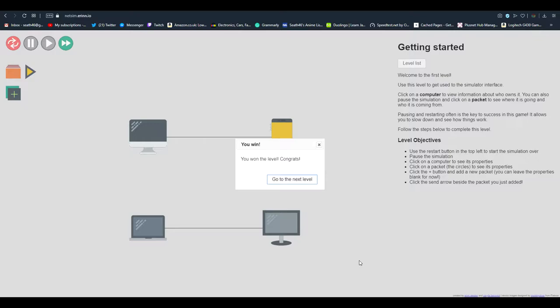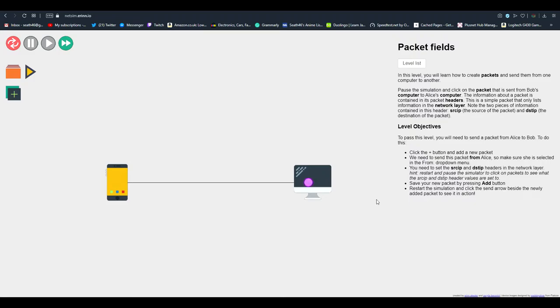That is effectively how networking works — obviously data will be transferred from one computer to the other. I'm not the best person at networking, this is why I'm learning, but I know a bit. These little purple circles are your packets, which is a collection of data of bytes and bits.